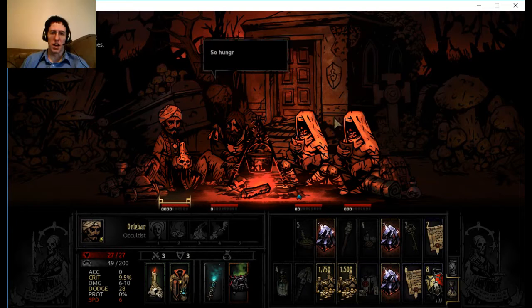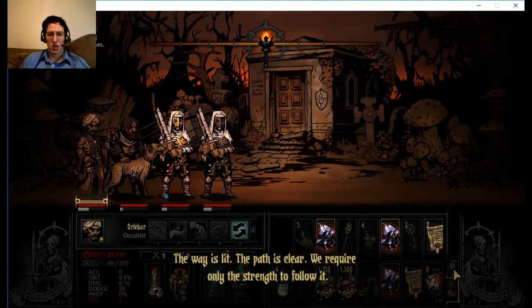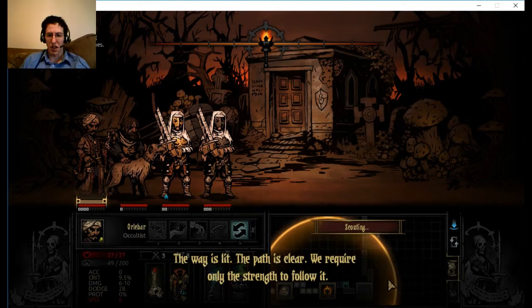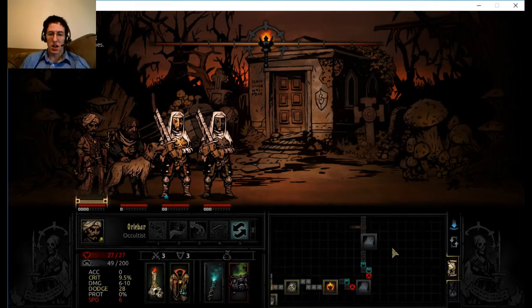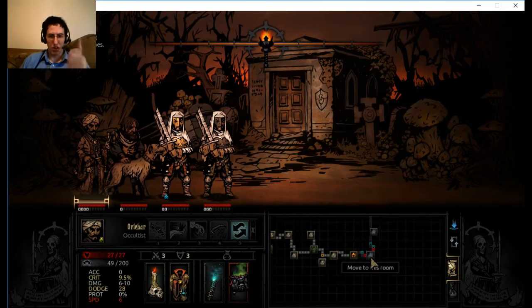Got all my characters pretty well taken care of. This path is clear - we require only the strength to follow it. Let's see what lies ahead. Curio. Battle. Battle. Quest. I'm going to cut here and come back when I get to that quest item, then we'll press on from there. See you in a little bit.